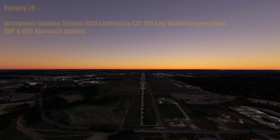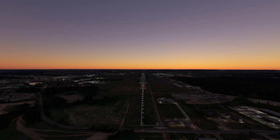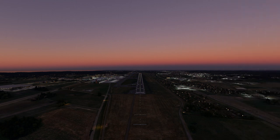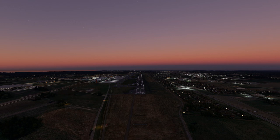Runway 29 has a high intensity airfield lighting system with sequence flashing lights and touchdown zone lighting. You can see the sequence flashing lights, the touchdown zone lighting, the centre line lighting — everything is there just as it should be. Runway 29 also has an instrument landing system certified to category 3B zero visibility flight operations. It also has RNP and VOR approach options. Runway 11 has RNP and VOR approach options only — there's no ILS. The ILS is at the other end.